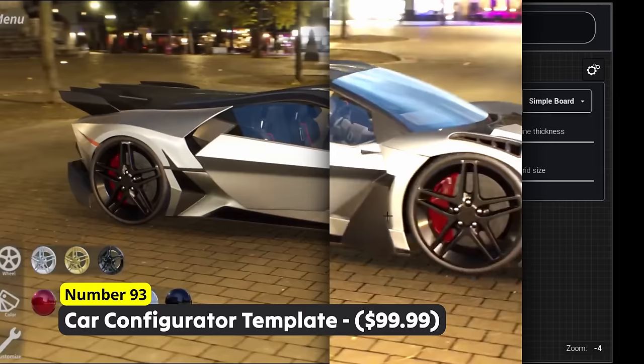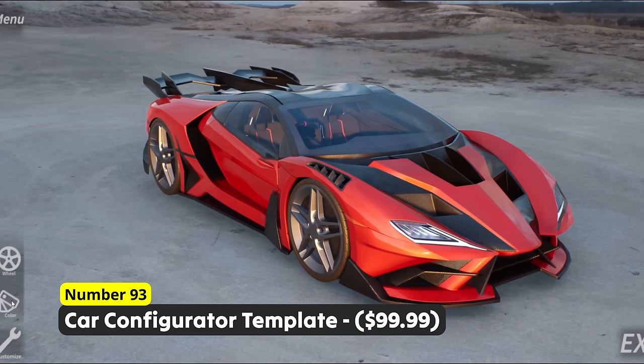Create an elegant car configurator using Number 93: Car Configurator Template. Change the rims, the color of the car, the background scenery and interact with the vehicle.